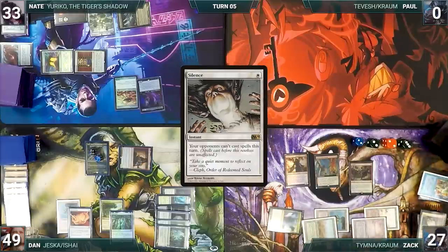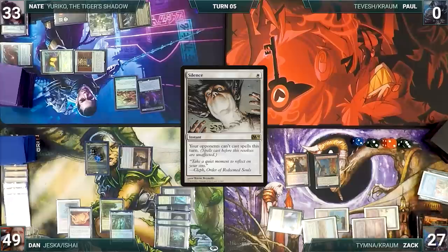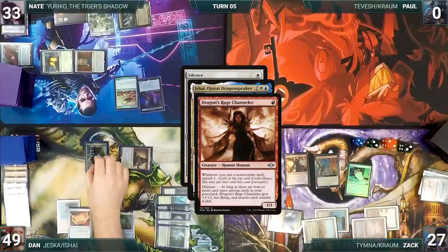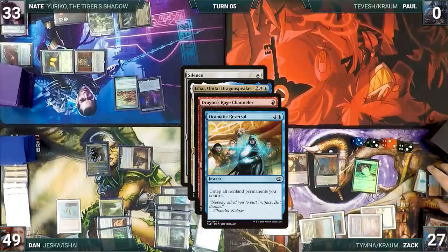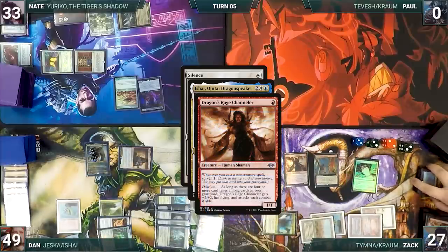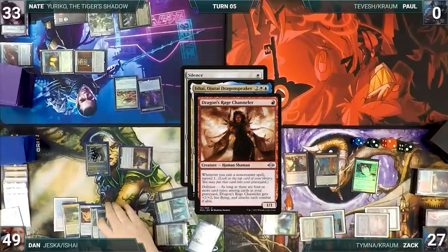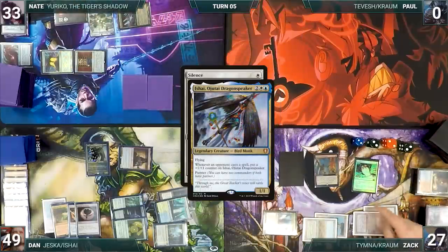The whole table laughs at Zach for casting Gamble with an empty hand. Zach escapes Silence; Ishai and Channeler trigger. In response, Dan casts Dramatic Reversal, untapping all of his non-land permanents. Still in response, Dan casts March of Swirling Mist targeting Channeler, Ornithopter, and Nashi — all three get phased out. Zach surveils a Necropotence into his graveyard and Ishai gets a counter. Silence resolves.